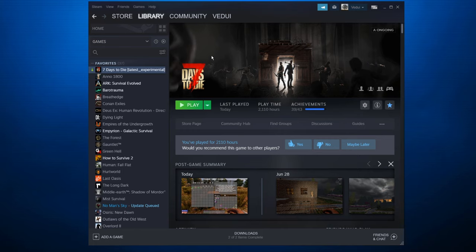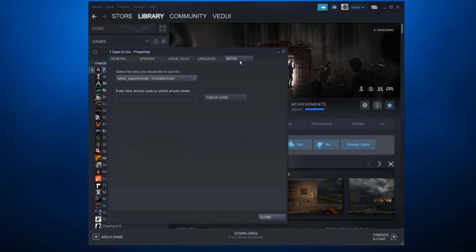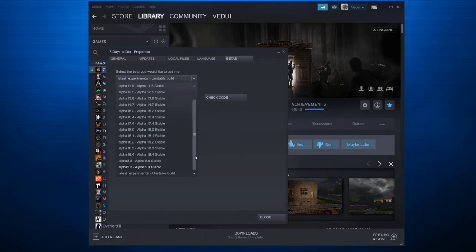First thing: open your Steam. Then go to your games or favorites, depending on how you have it organized. If it only says 'Seven Days to Die' without the latest experimental, right-click it, hit Properties, and go to the fifth tab — the rightmost one that says Betas. The one you want is 'latest experimental unstable build,' which is usually at the bottom. You probably have 'none — opt out of all beta programs,' which takes the latest stable release, currently 18.4. Change this one, hit Close, and it will download.